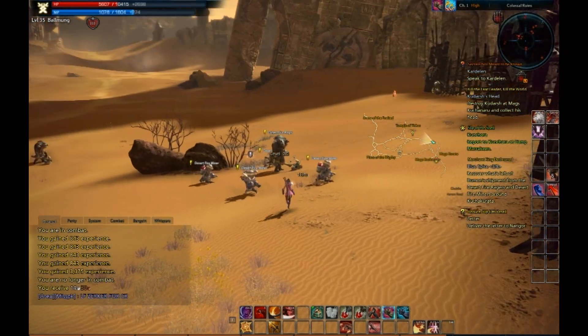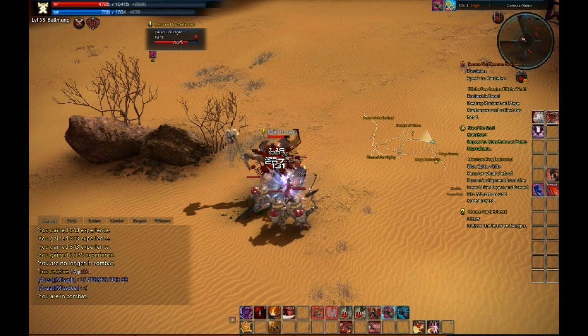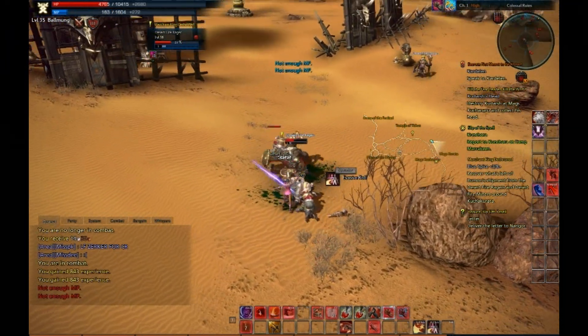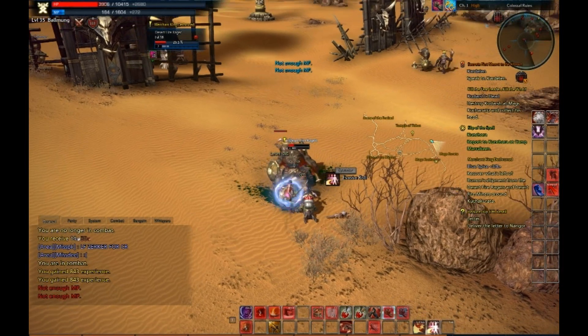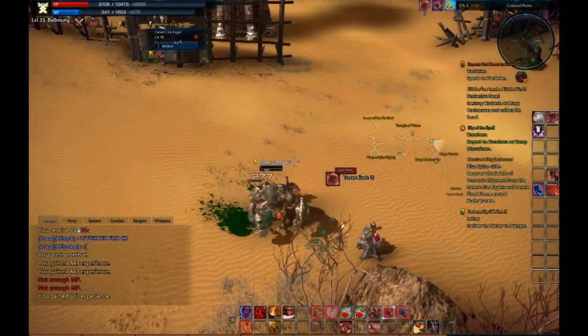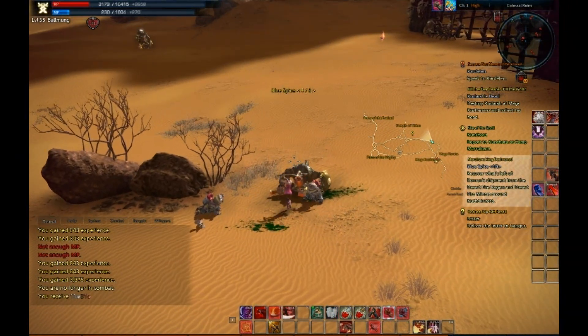The mounts — you just see me mount up right there. You instantly mount when you're out of combat in this game, there's no cast time. If you're out of combat, you just mount up — it's sick. It does give you a little bit of a problem in world PvP because it's easier to get away, but it's still pretty awesome for questing.